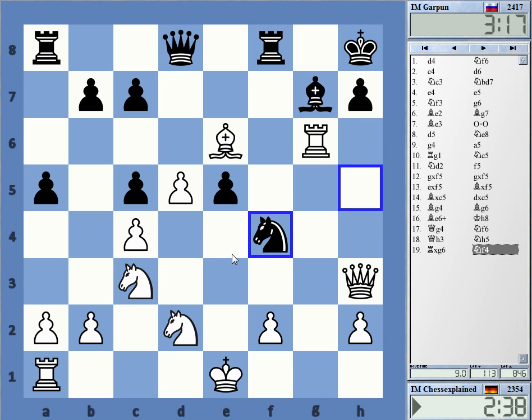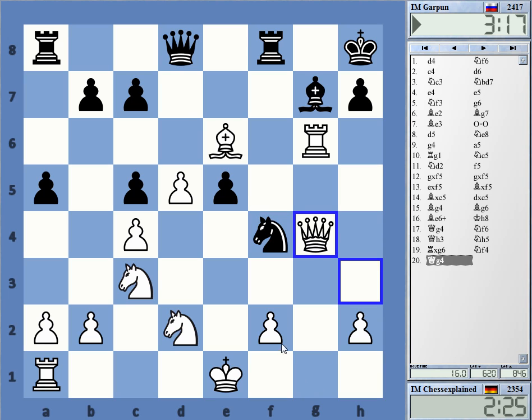I really cannot allow him to come to f4 with the knight — that really is something that I shouldn't do. I hate it to lose against this opening when they especially play such a bad line as 9...g7 and stuff like that. But yeah, it is still tricky and I misplayed it.